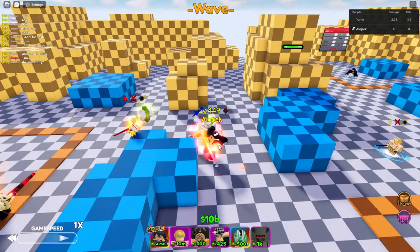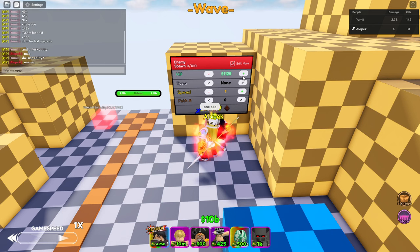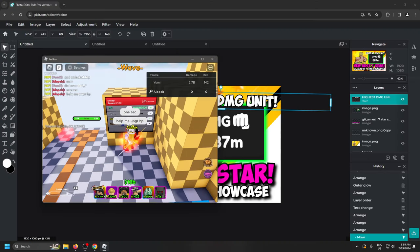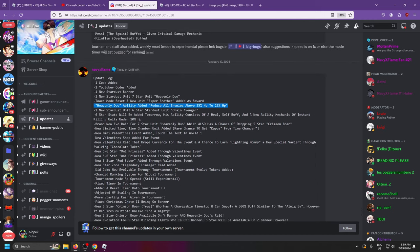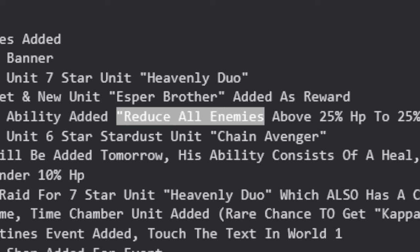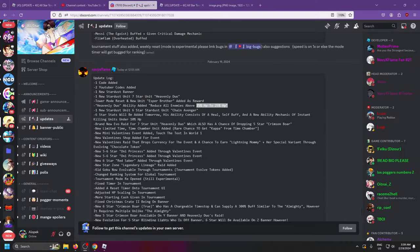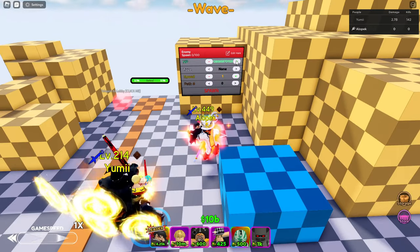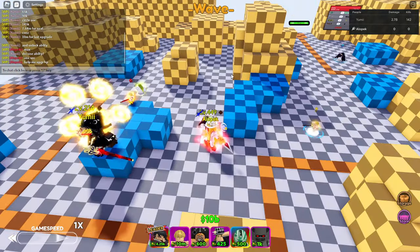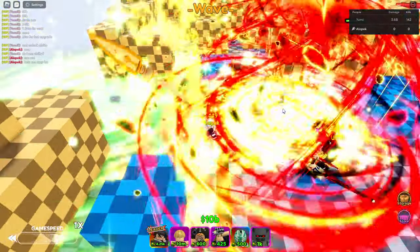He's not even that expensive. All right — help me upgrade the HP. Let's take a look quickly and explain what his ability does. Here's the ability, and then we'll show it in action. Heavenly Duo ability added: reduce all enemies above 25% HP to 25% HP. Bro, this is the best ability in the game. Holy frick. 162 range is crazy — 135 without the buff. Yo, this guy's broken. You guys got to get him. There is no other unit that's even close to how good this is.